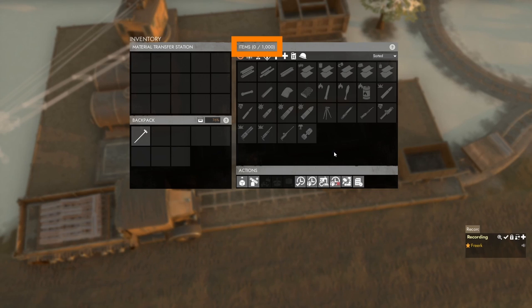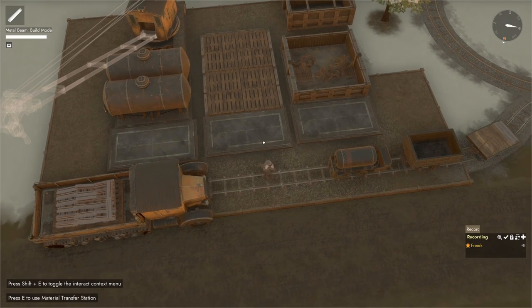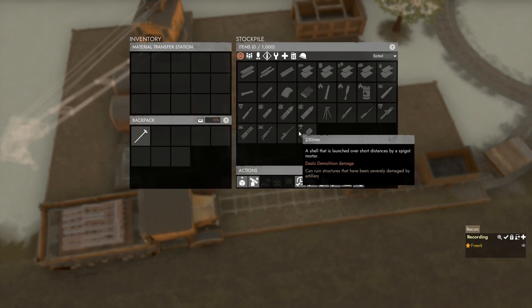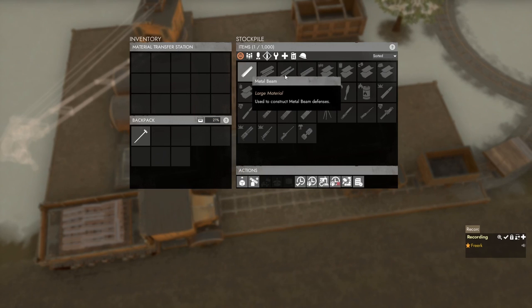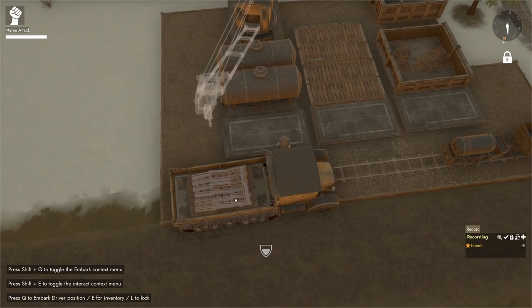To store materials on foot, approach the material transfer station until it says 'Press E to use material transfer station.' Open it, go to the actions panel, and select 'Submit large item' — this places the item you're carrying, such as a metal beam, into the stockpile.